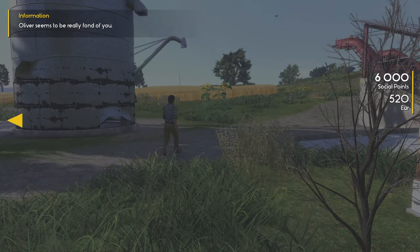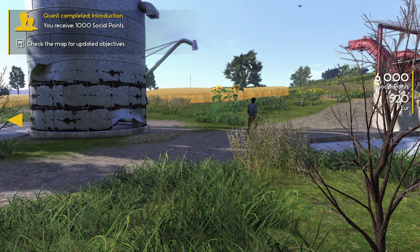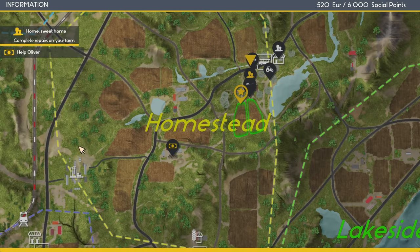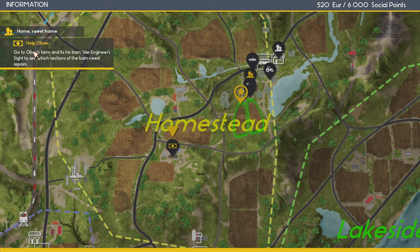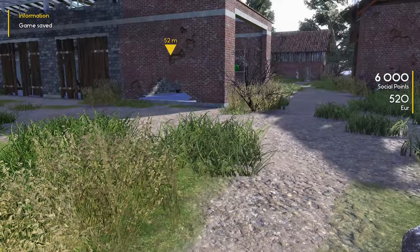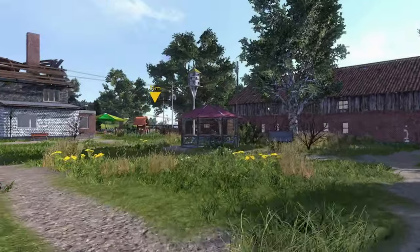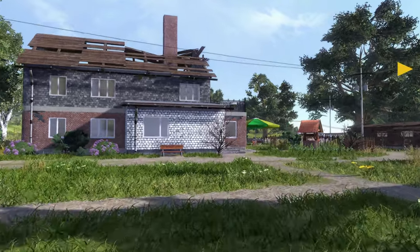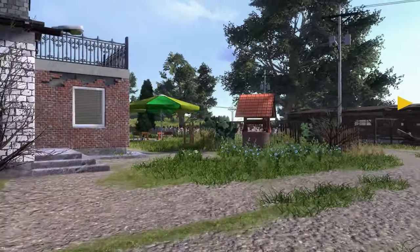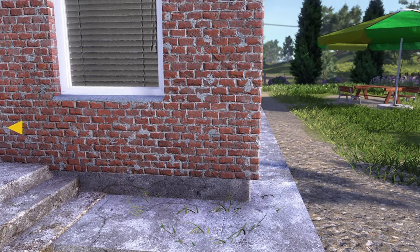Oliver seems to be really fond — oh, he likes us. Quest complete: Introduction. You receive a thousand social points. All right. If I click on this one — home sweet home — let's work on this for now. Starting with our house. I want to see what we can and can't repair without materials.